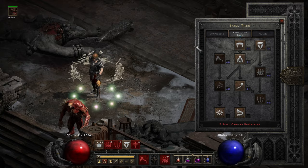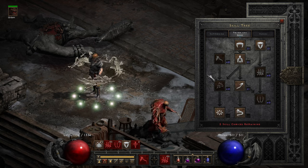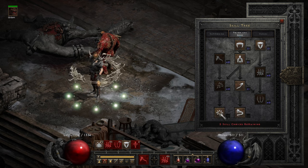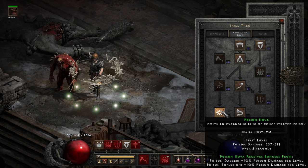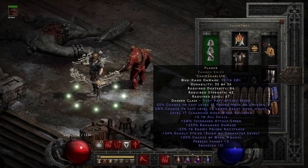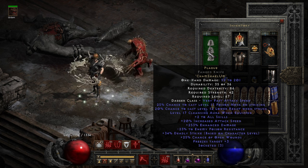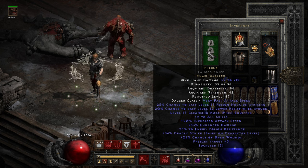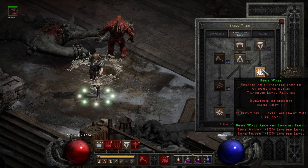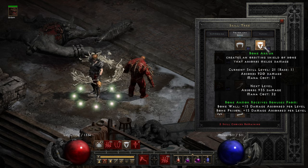And now the Poison and Bone skills. 20 points into Poison Dagger where the biggest benefit is the attack rating. Poison Explosion is also 20 points, but I've put those 20 points there so I have the Poison Nova Synergy, and I proc the Poison Nova from the Plague Dagger. It's not super efficient — it's not the greatest invention in human history — but that's the best I could get in Diablo 2 Resurrected. 1 point into Bone Armor, and you can see 20 points into Bone Wall and Bone Prison, mostly for the Bone Armor Synergy.